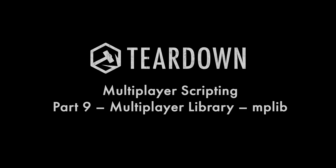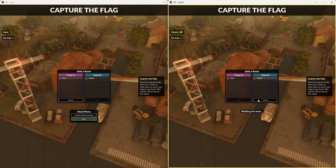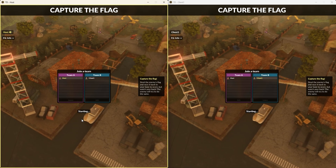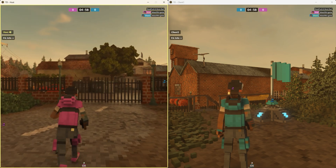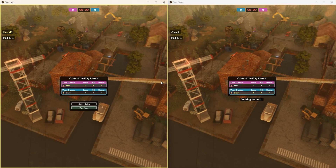Multiplayer modding is more complex than traditional modding, and a lot of common tasks that relate to team selection, player spawning, ammo crates and scoreboards can be reused across different game modes. Therefore we have created mplib, a Lua library for simplifying such tasks. All our own game modes use this library to get the same look and feel, and you're free to use it for your own game modes if you want.